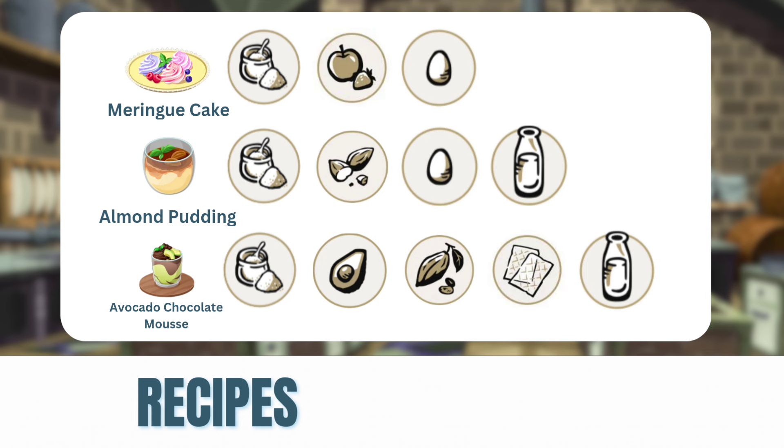Next we have the meringue cake, which looks very pretty, and you're going to need sugar, fruit, and eggs. Followed by the very delicious almond pudding, which requires sugar, almonds, eggs, and milk. Finally we have the avocado chocolate mousse — an interesting combination. It's making me want to go get avocados and dip them in chocolate. That one requires sugar, avocados, cacao beans, gelatin, and dairy.